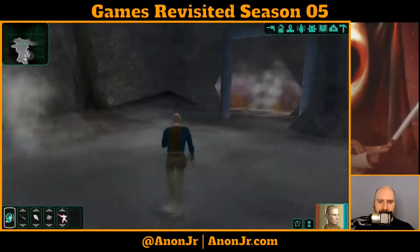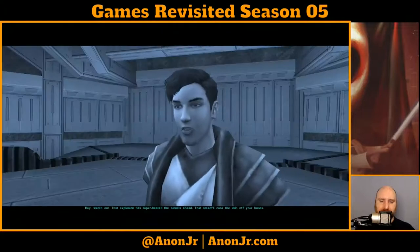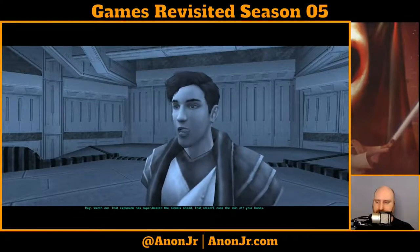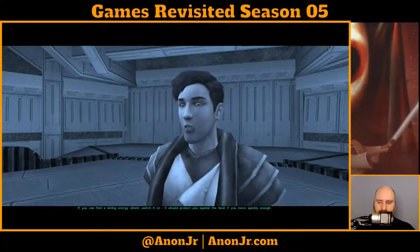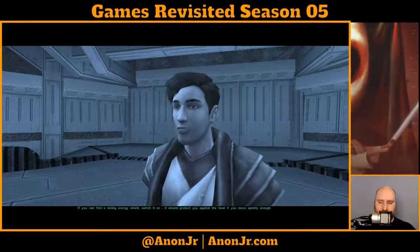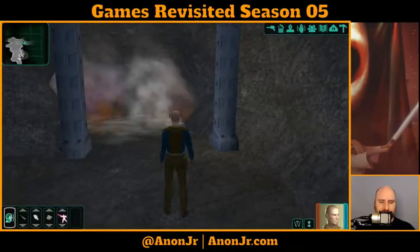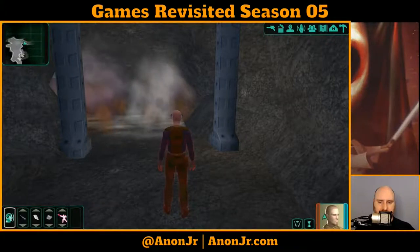We're going to make use of those as we go along, because this spot right here we're pretty much going to have to. That explosion has superheated the tunnels ahead — that steam will cook the skin off your bones. If you can find a mining energy shield, switch it on. It should protect you against the heat if you move quickly enough. Alright, understood. So we're going to do the mining shield.